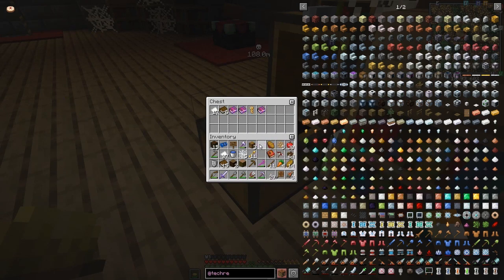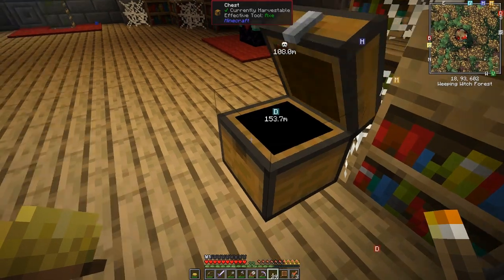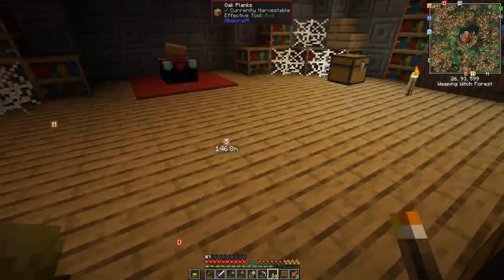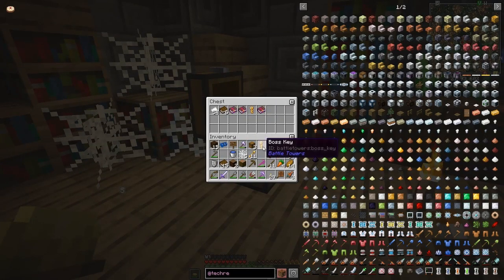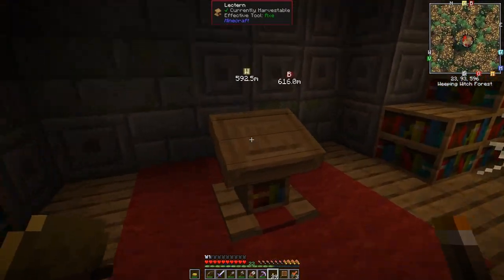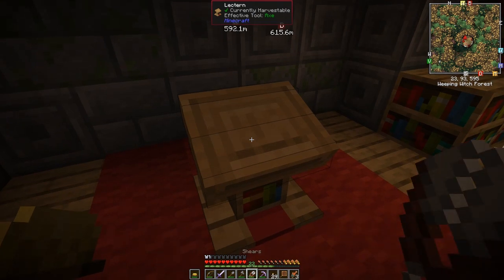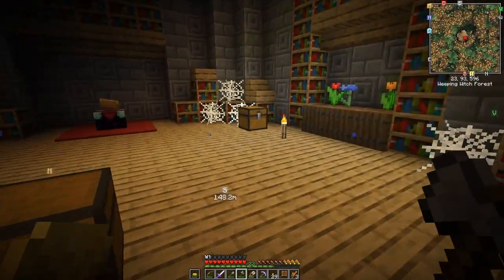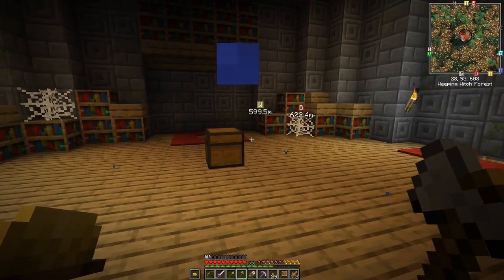I'm going to put these into here. I've got this boss key from Battle Towers — every time you break one of the spawners you get a boss key. They do stack. There's also a lectern here — might as well take it, we'll put it down somewhere and use the effective tool. There's also an enchanting table but we don't need a second one just yet.